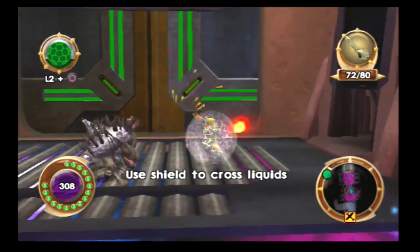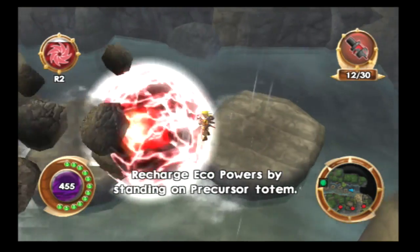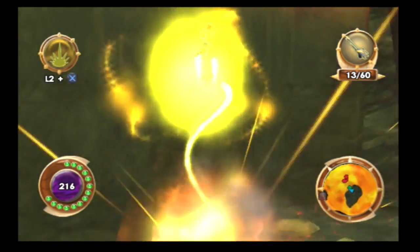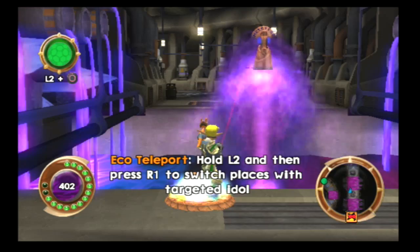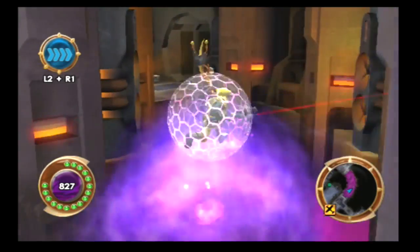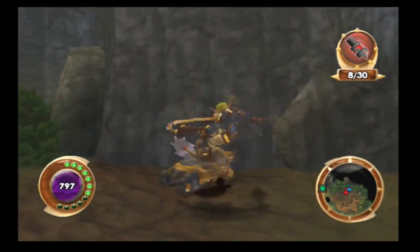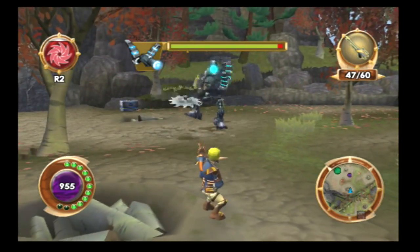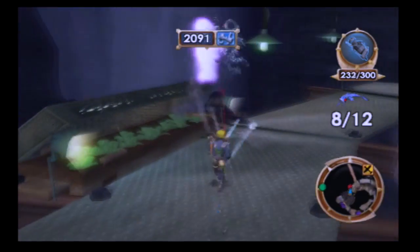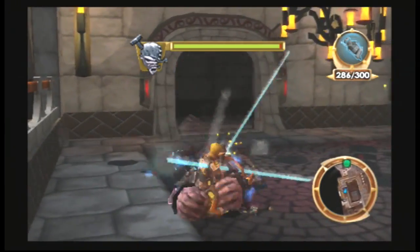This game gives Jak new eco powers. Green eco summons crystals and the most awkward shield in all existence. Red eco fires a projectile that you shoot to cause an explosion. Yellow eco allows you to do a high jump. Blue eco slows down time and teleports you around, which barely functions. The morph gun is also back with the scatter gun, which is next to useless in this game. The blaster has been greatly nerfed due to having next to no rapid fire potential, instead making the Vulcan Fury the go-to weapon.